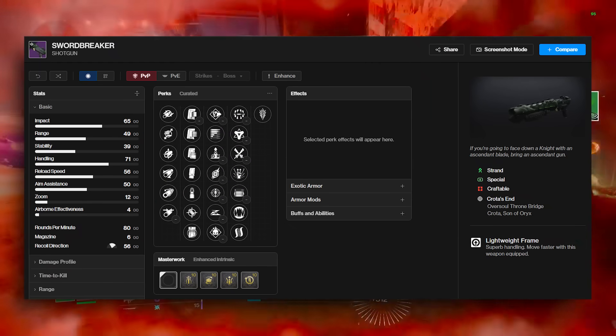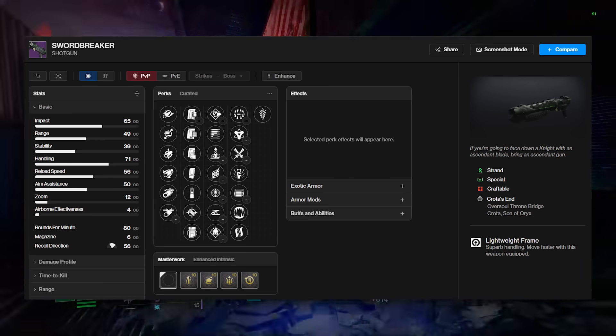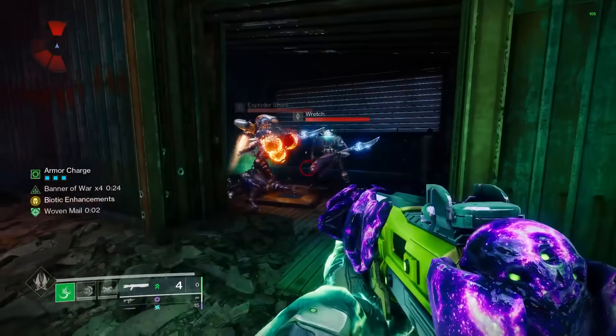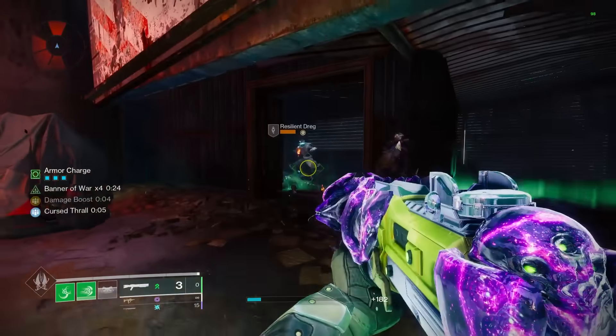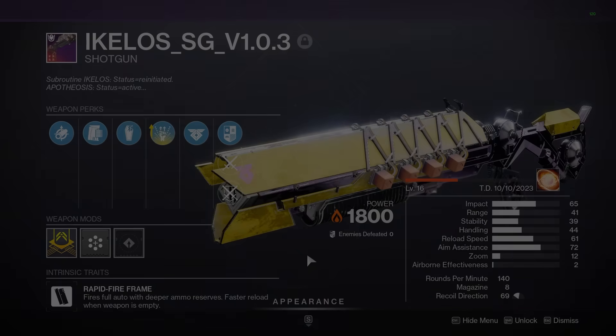You also have perks like Slideshot, Threat Detector, Demolitionist, and Elemental Capacitor in the third column, each of which offer a unique use in different situations. Pugilus is also nice for melee builds for the added handling, and the Cursed Thrall Origin trait is great for add clear too. These can be combined to offer really good add clear while also giving back massive chunks of melee energy.